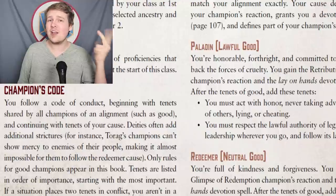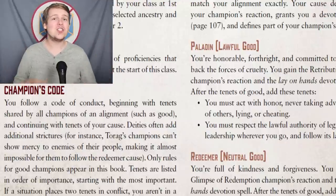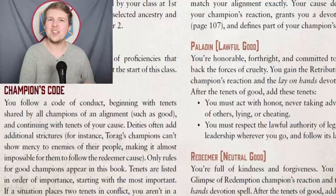The six alignments are: neutral good, chaotic good, lawful good, neutral evil, chaotic evil, and lawful evil. There is no official content for neutral champions right now, so if you want to play one, you either need to reskin something that already exists, or come up with something all on your own.